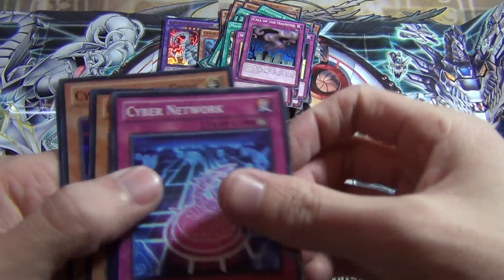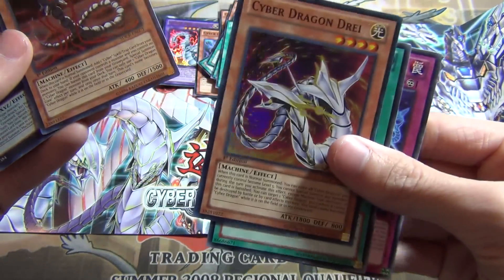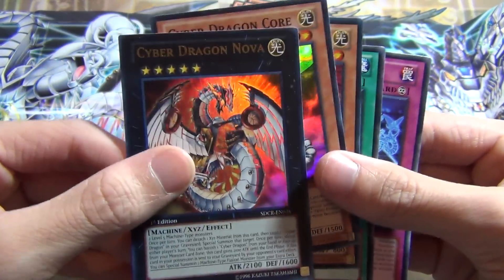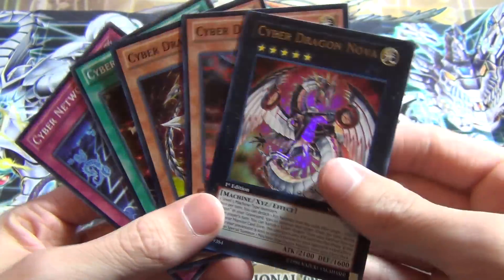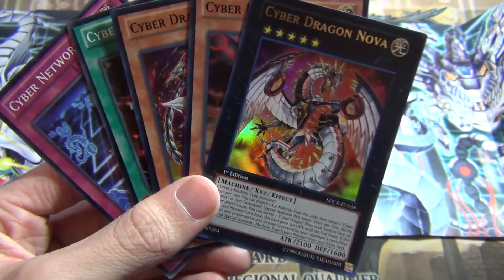So basically, these are the ones that really matter in the structure deck: you get the Trap, the Rota, the level-changing dude, the Stratos, and the Exceed boss monster. Let me know what you guys think of the Cyber Dragon structure deck that came out today. If you want to go get it, it's probably at any Walmart or local game store near you. Team DKF signing out — peace.